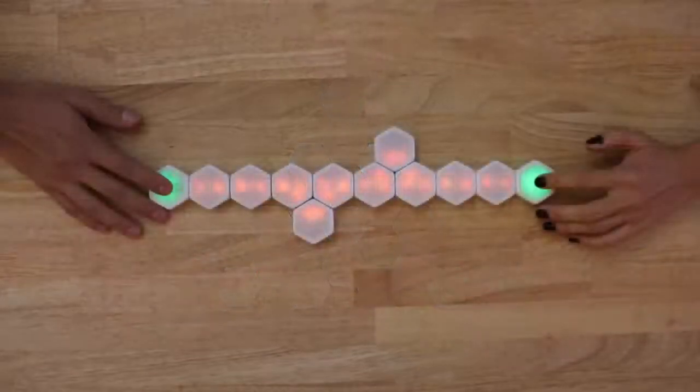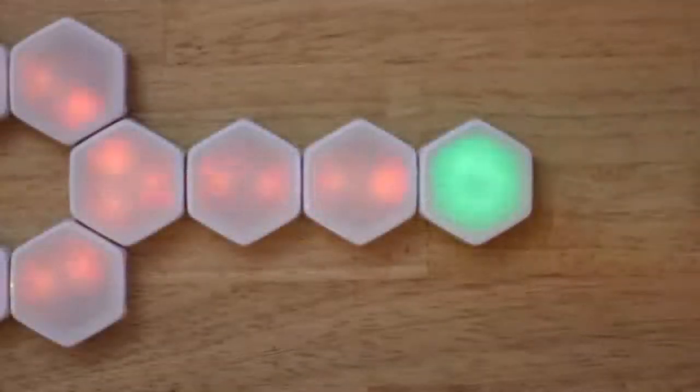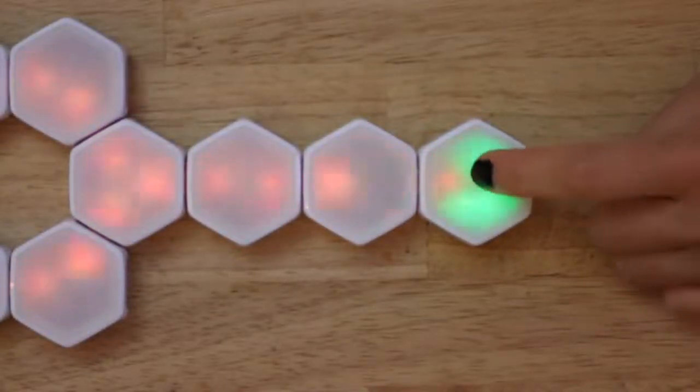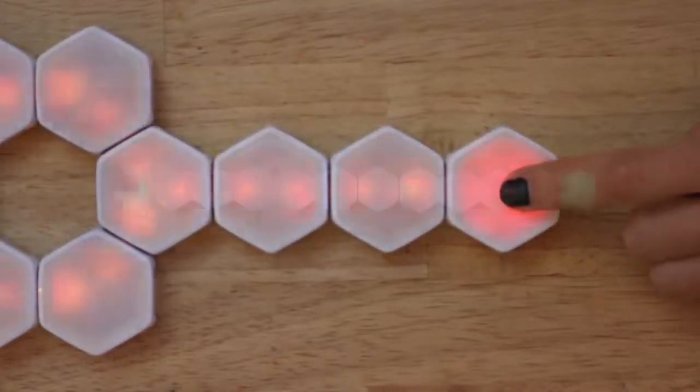To begin the game, simply click any endpoint blink to launch a Darkball. The Darkball will begin moving away from the player who launched the ball. If a ball reaches a player's endpoint, that player will receive one point of damage. Once a player receives six points of damage, that player is out.